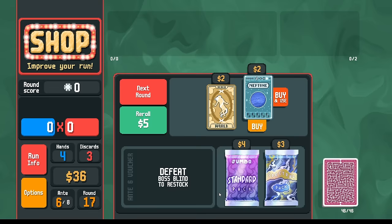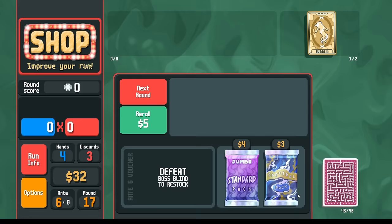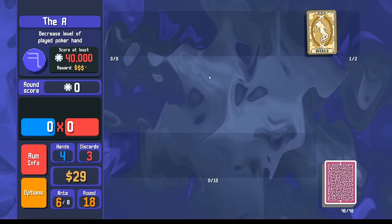I'm tired — I've been up late working on a seeded run. Let's go Neptune here. World card — okay, this basically guarantees that we get the straight flush. We could go spectral pack. This stuff we don't need at all, so I'm going to save my money.